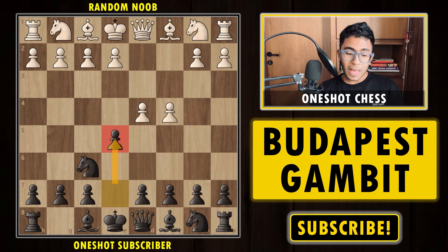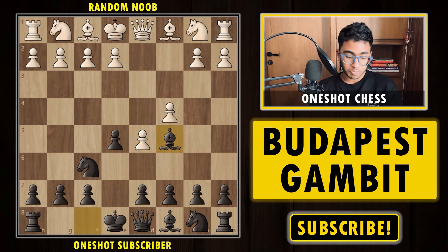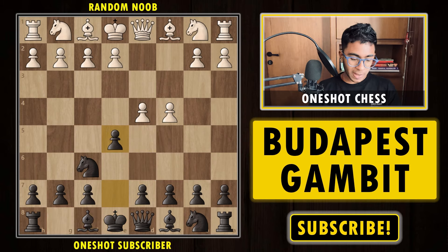After e5, what black is doing is simply sacrificing a pawn. White captures the pawn. If white doesn't capture the pawn, it's already a bad move because black can happily develop the bishop via c5 and there is no problem in this position. Black can play happily — short castle, g6, maybe pull the knight back to e8 and play f5, and you are having a good position.